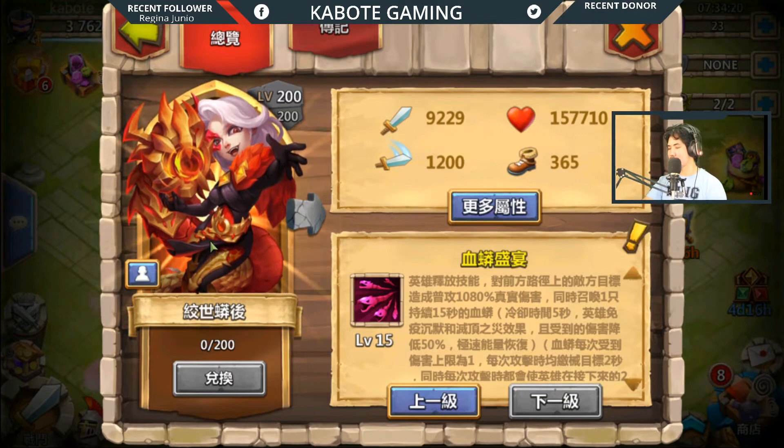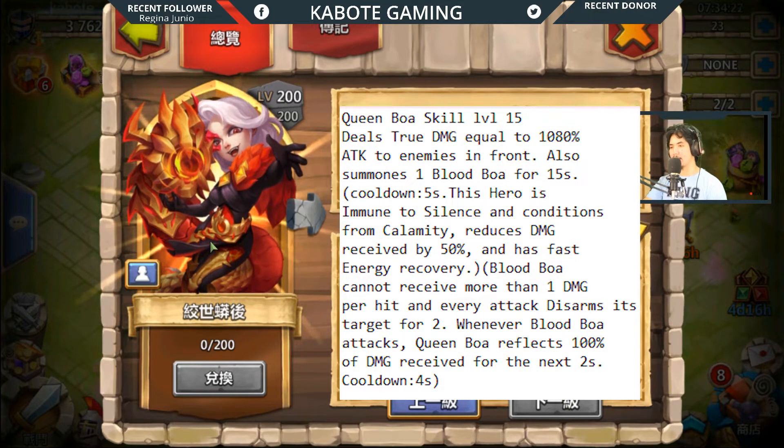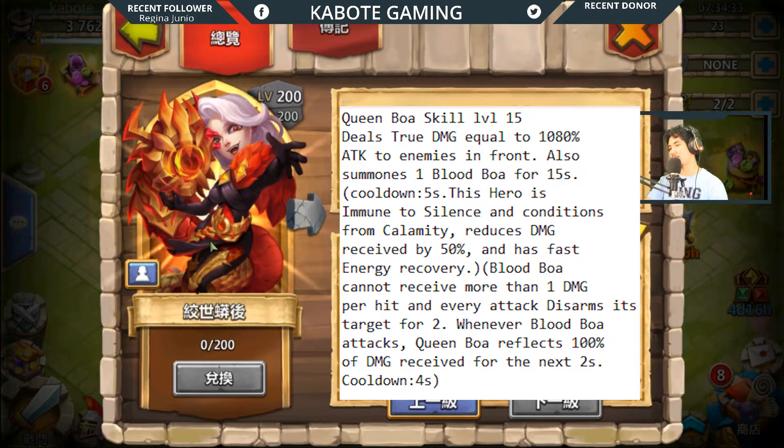At skill level 15, Queen Boa deals true damage equal to 1080 attack damage to enemies in front, and also summons one Blood Boa for 15 seconds with a 5-second cooldown. This hero is immune to silence and conditions from calamity.